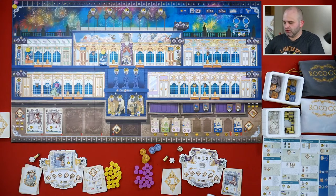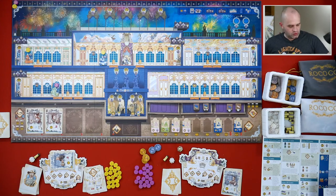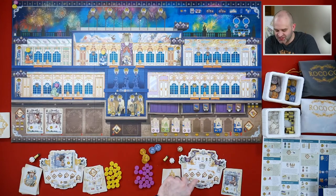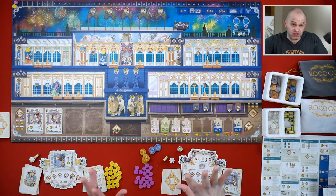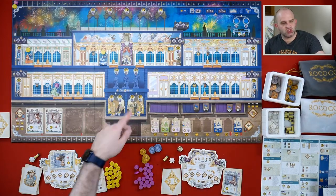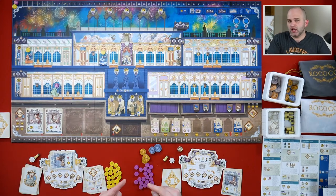Now I think I have to double check - I think she gets three points even if I take it. Let's see - regardless of whether she could claim the queen's favor or not... oh, that's if she draws the queen's favor card. She does not, so no points for her. So that's the end of the first round. Now we do income - everybody gets five. Madam Dewberry doesn't have any money, she only cares about points according to the rule book, so she doesn't get any money, but I do. I get five for my income.